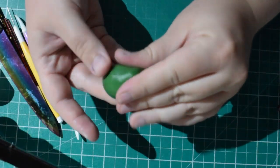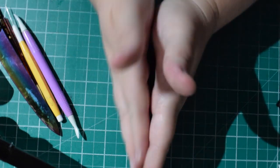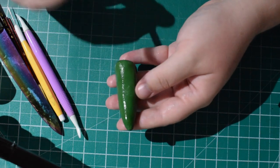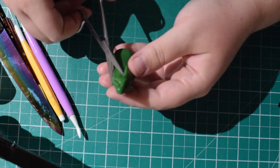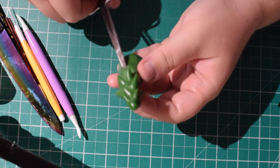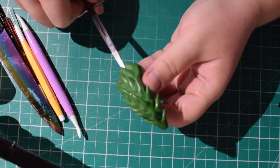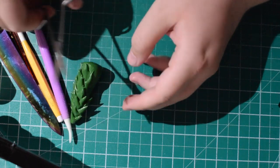Now we're going to make some trees. A similar cone shape as before, using the base on your table so that it's flat. Then using scissors, chop into the fondant to give a tree effect. I did three of these for this cake, all in different sizes — one large, one medium, and one small. Just leave these to dry.